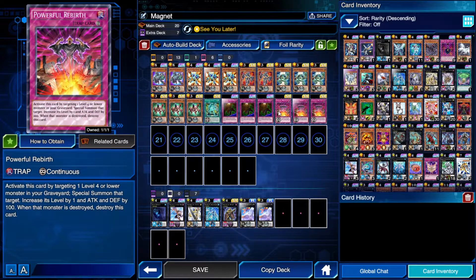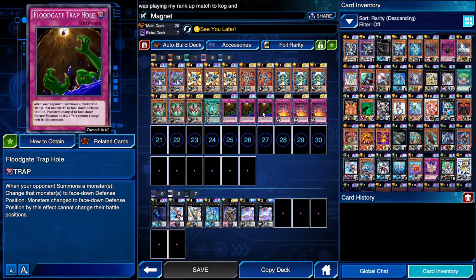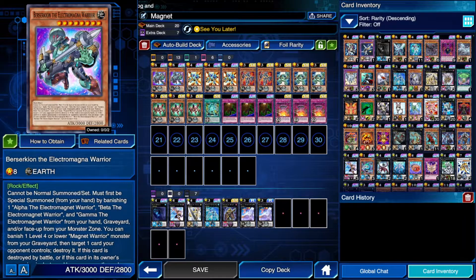I'm playing triple Powerful Rebirth: you special summon a Magnet Warrior from the graveyard, trigger its effect on summon, and it helps you go into XYZ summons. You could also consider triple Canadia for the same reason as Floodgate — use Canadia to flip a monster face down and then get rid of it with Berserkion.